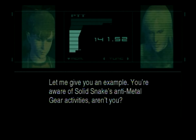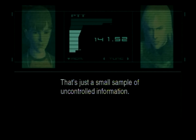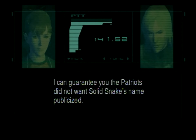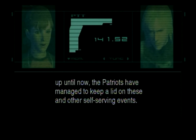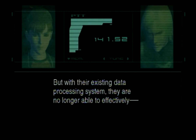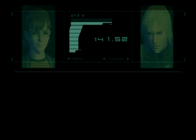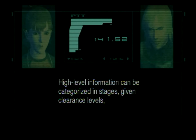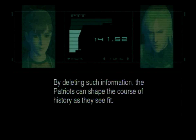Let me give you an example. You're aware of Solid Snake's anti-Metal Gear activities? Well, that's just a small sample of uncontrolled information. The Patriots did not want Solid Snake's name publicized. Political scandal, corporate corruption — up until now the Patriots have managed to keep a lid on these. But with their existing data processing system they're no longer able to effectively control the flow of information generated at the individual level. With the newly created system, they can fully regulate digital information — categorized, given clearance levels, and deleted as necessary, never to be seen by the public. By deleting such information, the Patriots can shape the course of history as they see fit.